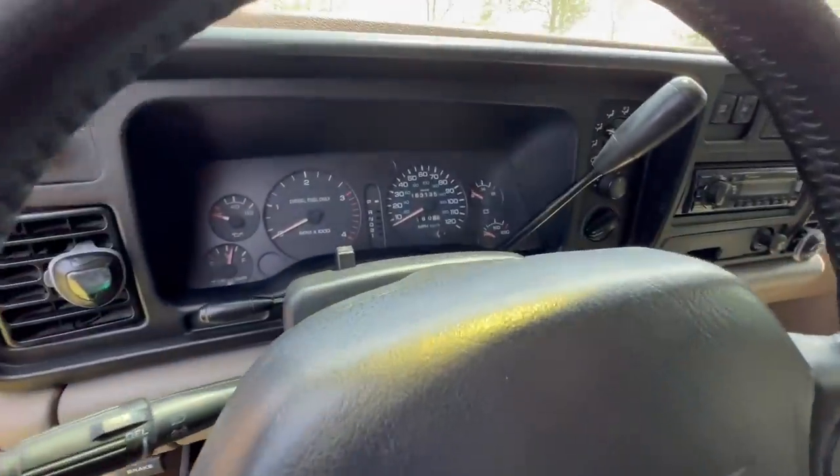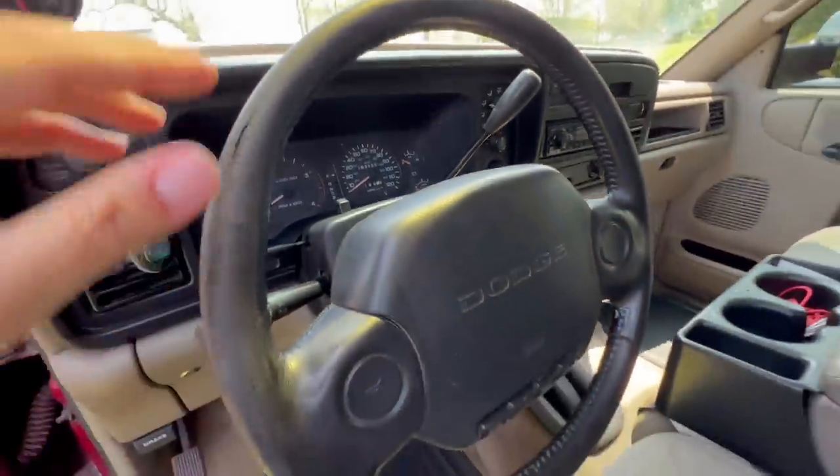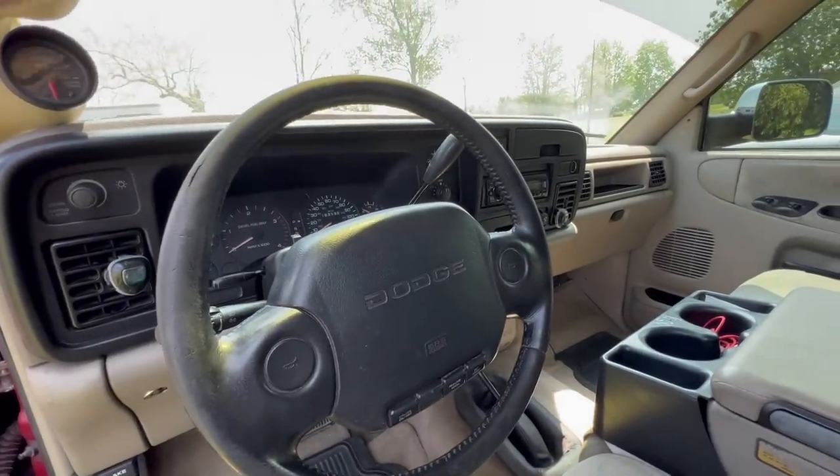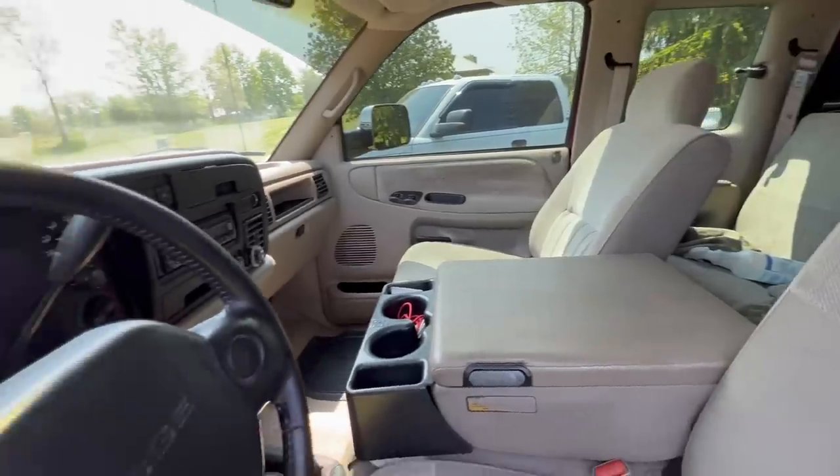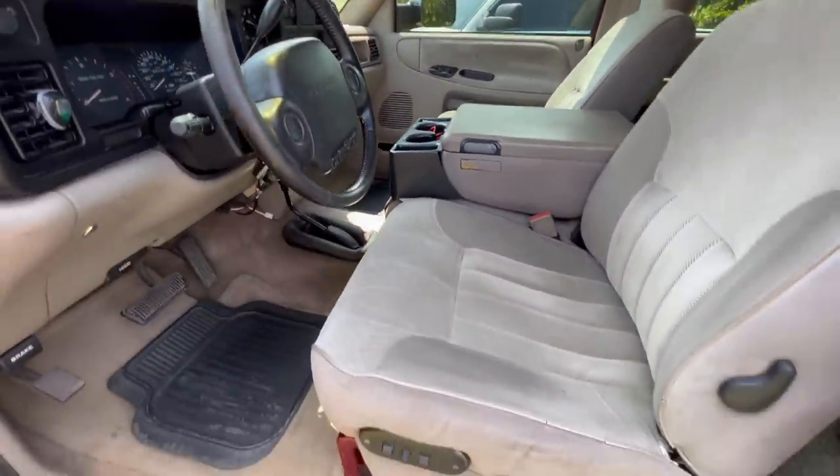The truck has 163,000 miles on it — these are original miles. This is the original dash, original miles — that's how many miles are on the actual truck. It's nice and clean. For a second gen, it's pretty clean, and the interior on this one is a whole lot cleaner than the Dually.